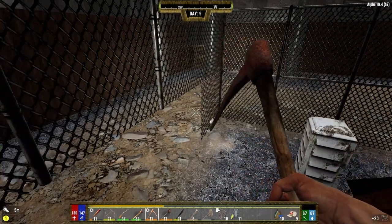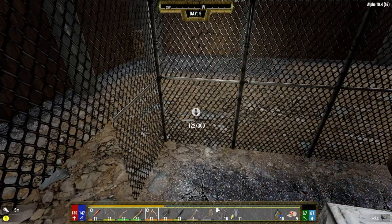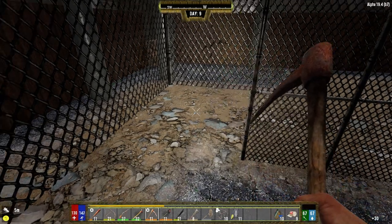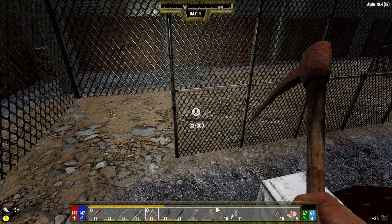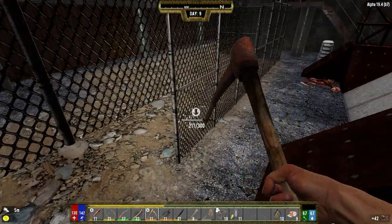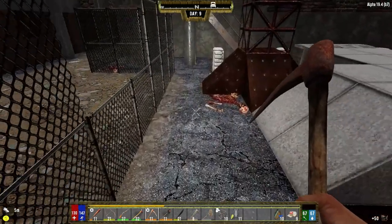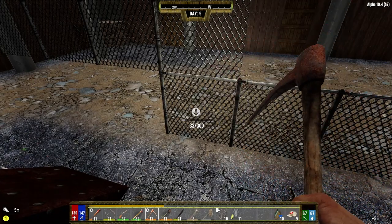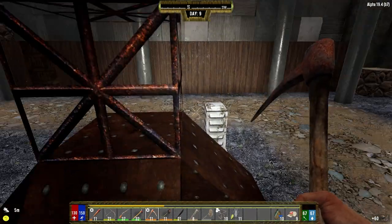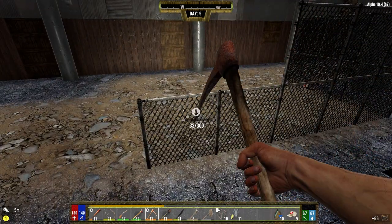Hey everybody, welcome back to the channel and another episode of my Darkness Falls series. I did a little bit of work down in the mine last night, got some iron. I'm working on breaking this stuff down on the side here. We did have a zombie break its way in, but for some reason it went up to the horde base and the guards shot it and killed it. I didn't have to engage, which was good. It was irradiated.